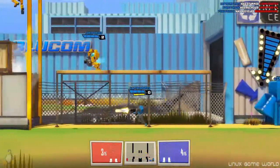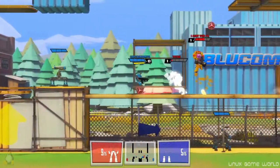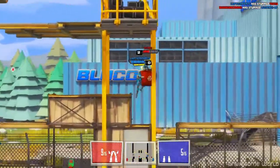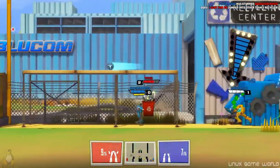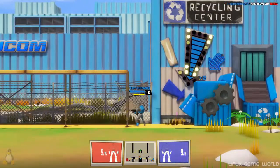You have to be careful though, because when you take out enemies they're just stunned temporarily and can revert back to robot form before you get their scrap to your recycler. The more times an enemy is stunned before being recycled, the more slowly it reverts back to robot form.